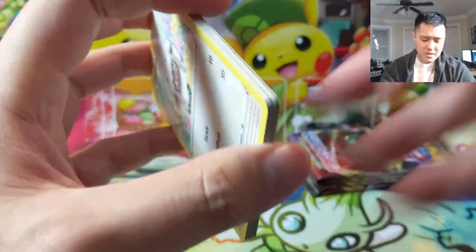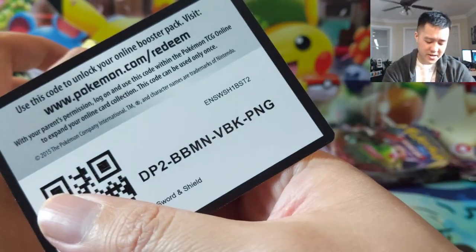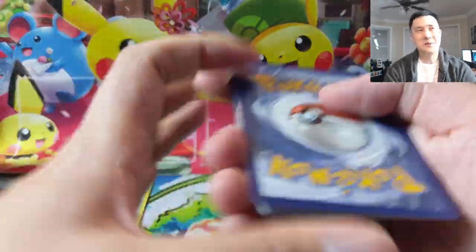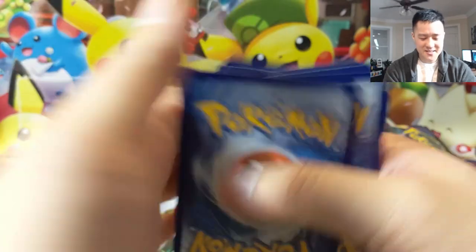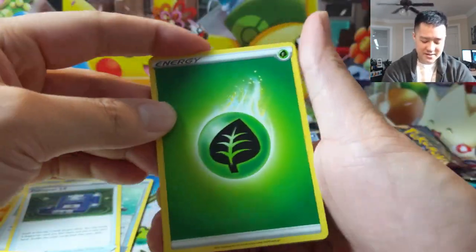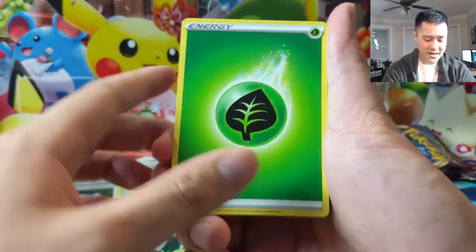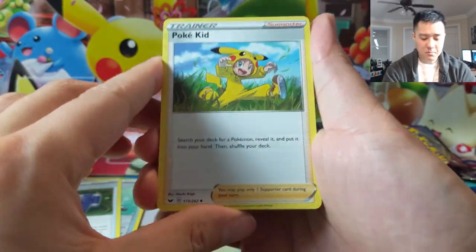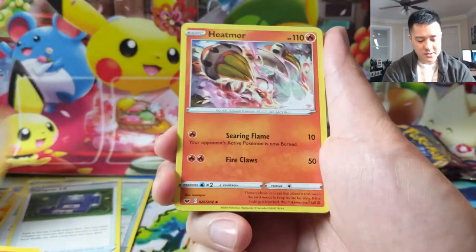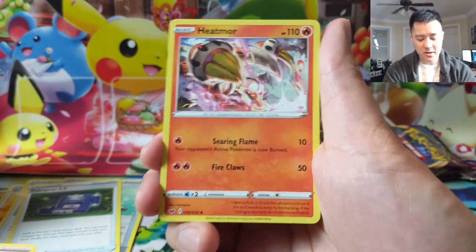When people ask about the rule change, they talk about the end of Fairy type. I feel like that's just an end of printing Fairies — I wouldn't exactly call it a rule change. But that's a good example: Poison Pokemon now being Dark versus potentially being Psychic. Heatmor — that's a very cool art.